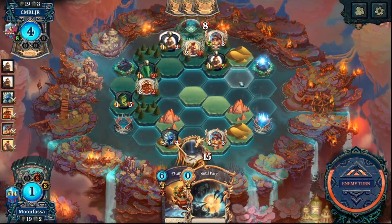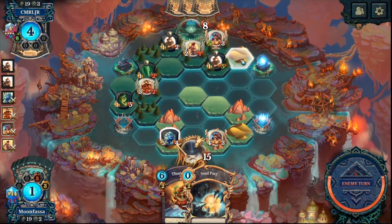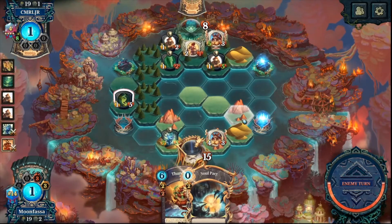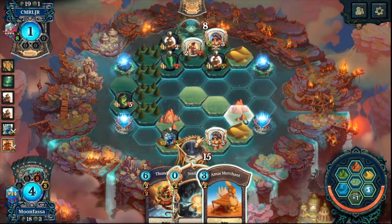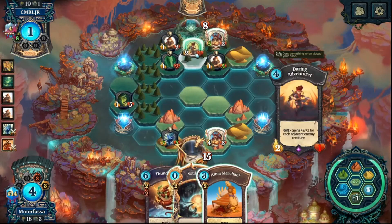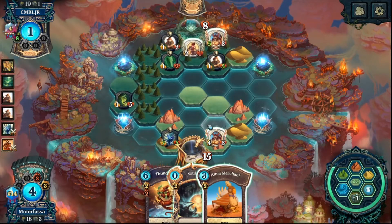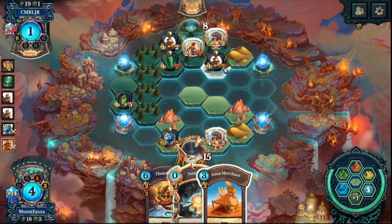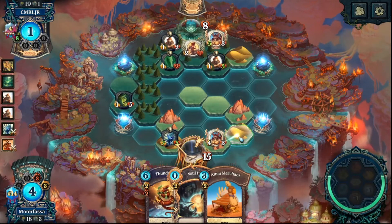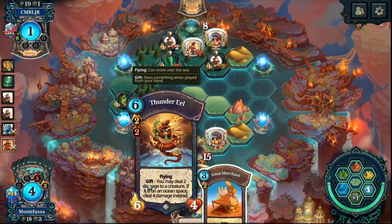I'm going to need another nightmare to deal with a taunt if it comes down. I can thundereel. I don't have an answer to another taunty play, so I don't even need to worry about this — if I don't push this damage I'm not going to win anyway. I'll plus one into the thunder and save the soul pact.